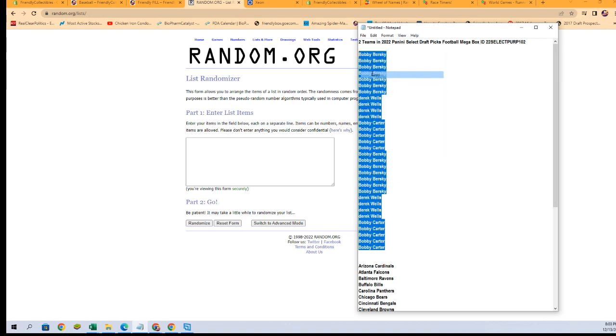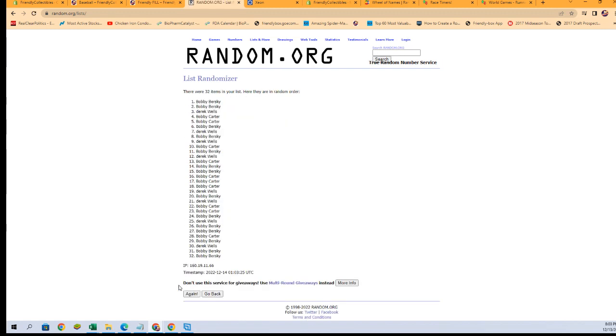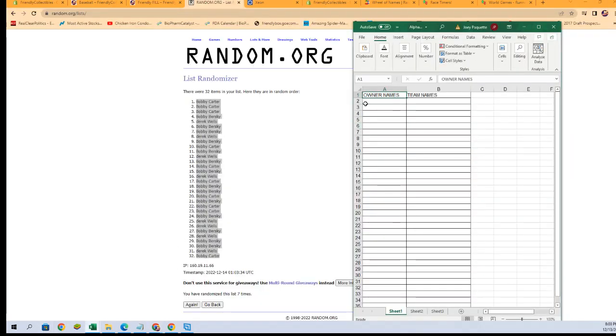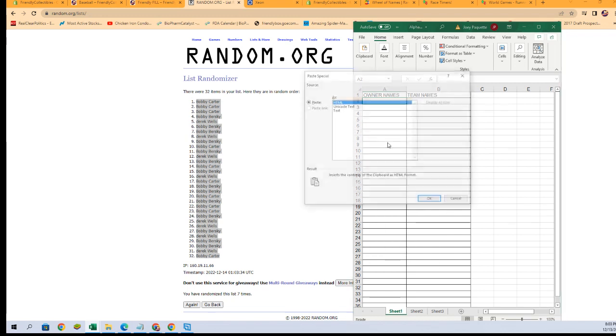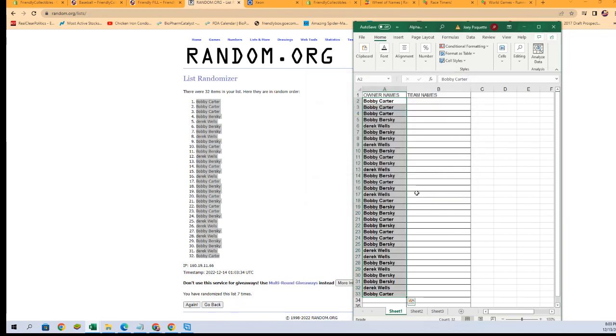Seven times: there's one, there's two, three — sorry the mouse was sticking in the rubber glove — four, five, six, and seven. All right, let's get these names and paste them into our spreadsheet, just like that. Let's get a fresh randomizer.